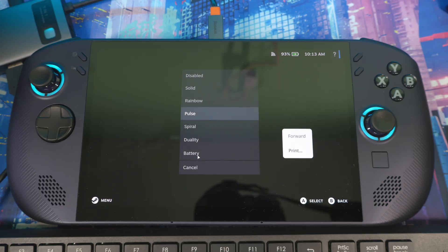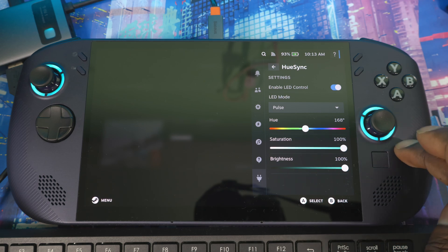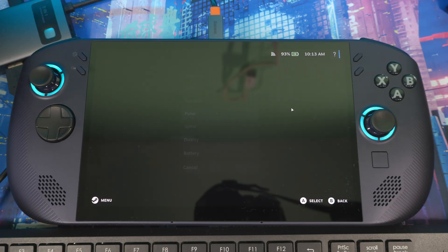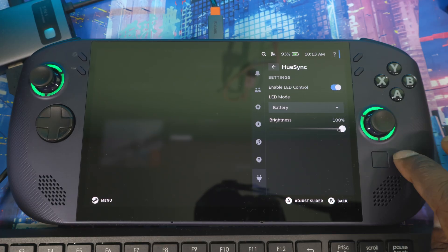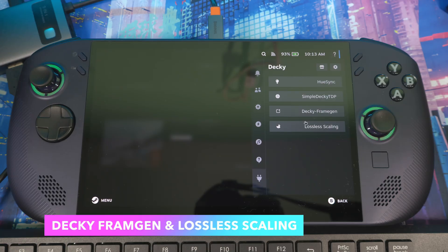uSync also has a battery indicator — it shows you when your battery is full or dying. It'll be green when full and turn red when it's actually dying. You can also mess with the brightness as well. Green means you're in good health; red means your system is about to die.